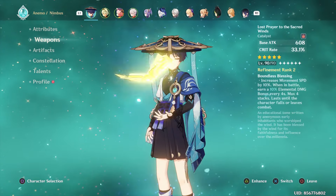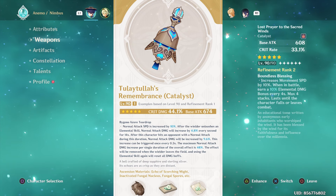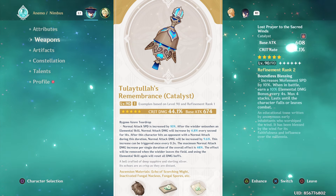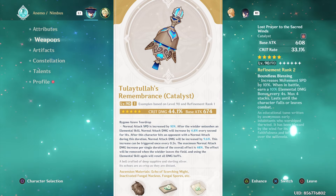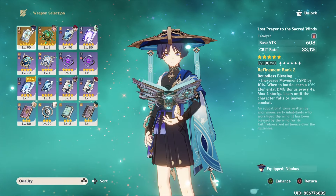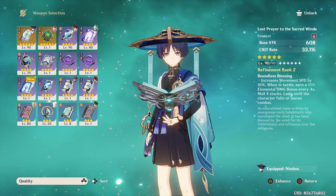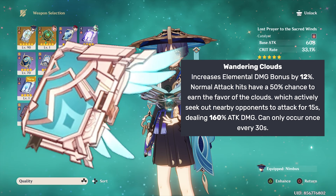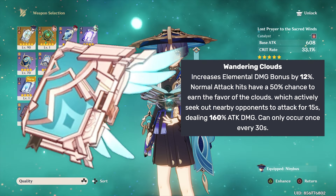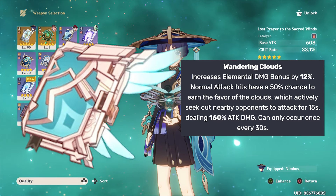Speaking of weapons, let's go to the recommended weapons for Wanderer. First is obviously his signature, which increases his normal attack speed and damage output — especially when you use his skill — with a Crit Damage stat tying it all together. Another good one is Lost Prayer, with a Crit Rate stat, additional movement speed, and stackable Elemental Damage bonus. Next is Skyward Atlas, but only if you don't have Bennett in your team — it further increases attack and gives normal attacks a chance to deal additional damage.